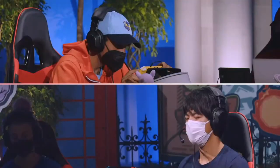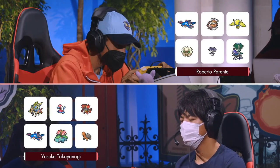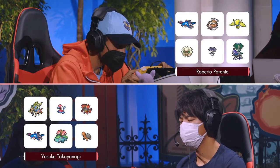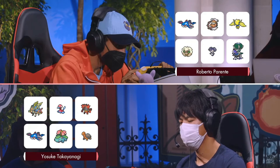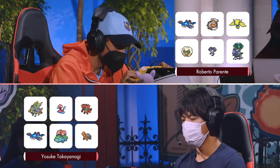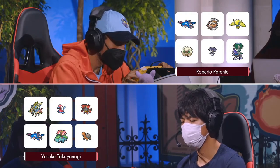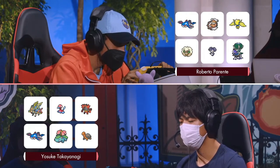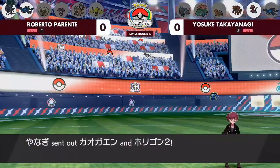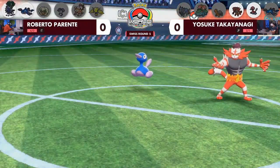Let's get right back into the action as we head over to the stage to introduce our round five players who are right on the cusp of getting to top cut tomorrow. We're going to look at Roberto Parente's team — we see hyper offense straight away. We're going to switch it up with Torkoal and Venusaur, and on Roberto's side, those are some of the fastest Pokémon you'll see in the entire format.